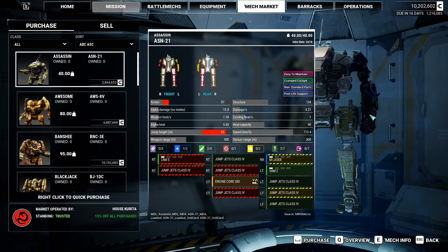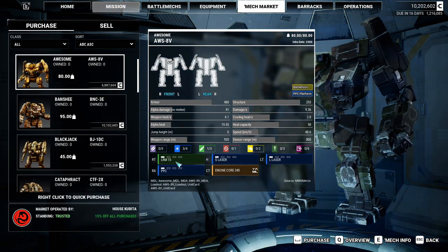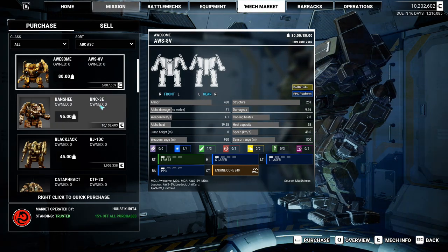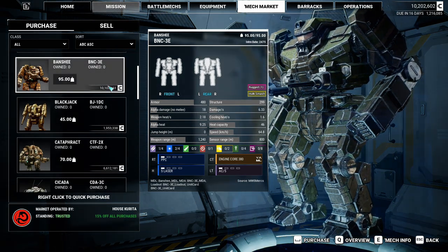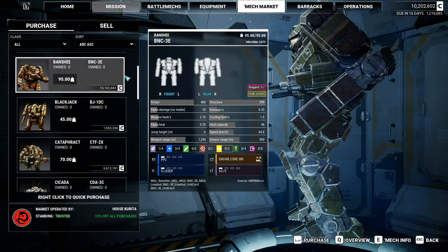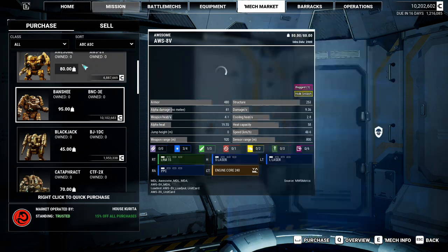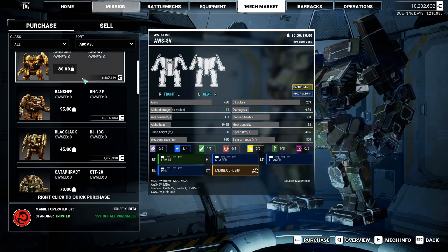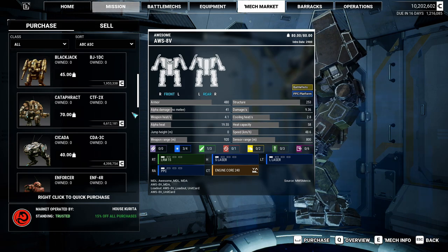We have an Awesome with PPC, large laser, LRM-15, and a small laser, just in case. And then we have a bad Banshee with a PPC and AC-5. Could buy that, but then we'd have nothing left, and it's a Banshee. Check the damage per second — 6.33 — whereas this Awesome has 9.36, and there's 15 tons between them. So it's a little bit odd.